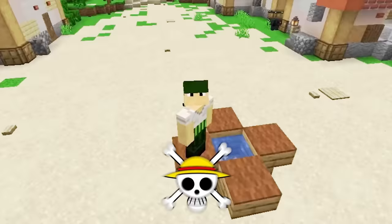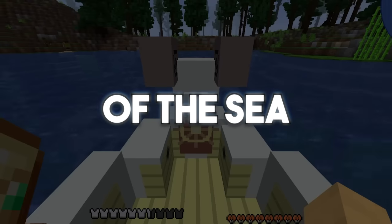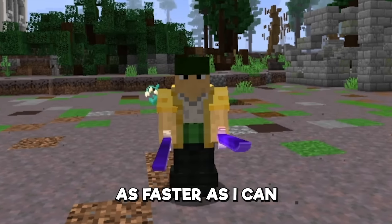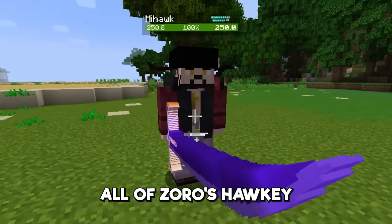On day one, I spawned in the world of One Piece as Zoro, and I have three main goals in mind. Number one, explore as much of the sea as I can. Number two is to acquire all three of Zoro's swords as fast as I can. And number three is to train with Mihawk and acquire all of Zoro's haki.